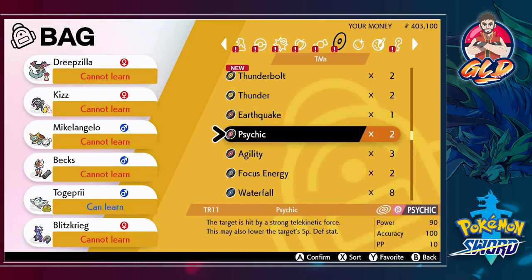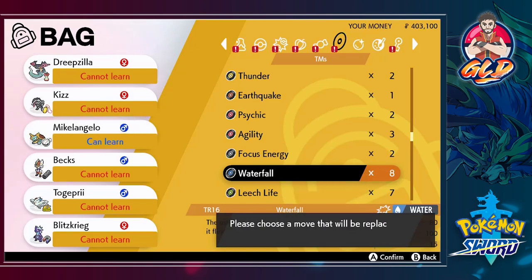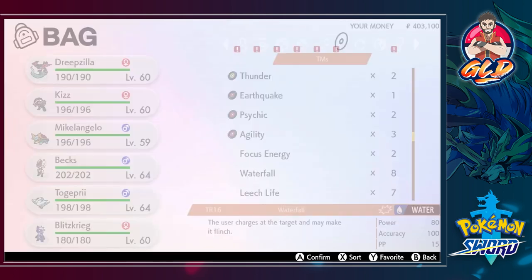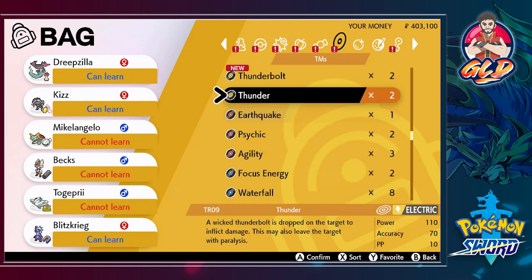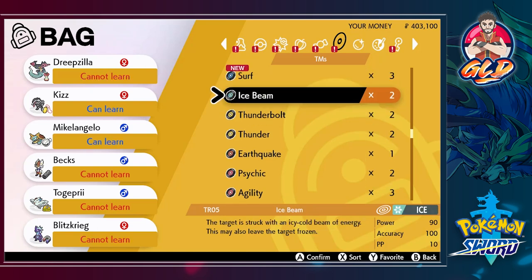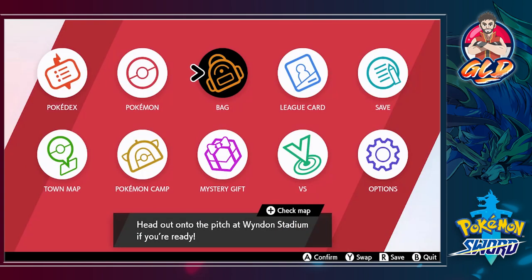We have quite a few Waterfall TMs, so we kind of need to teach Michelangelo that. Liquidation - oh wow, Liquidation is a little stronger, let's go with that since he's more of a physical attacker. Let's see what else - Thunder is a move most of our Pokemon can learn, Thunderbolt is another option, Ice Beam is a move that can definitely be used. I've got to be smart about this because we're going up against a strong trainer.